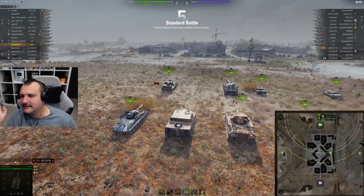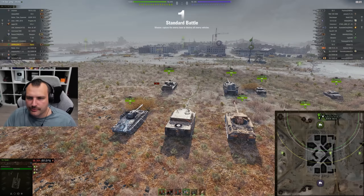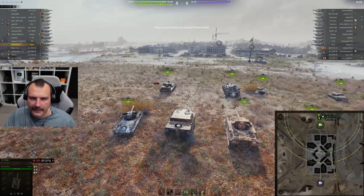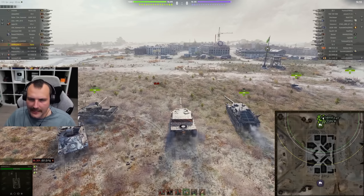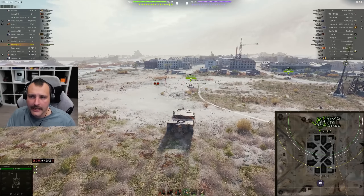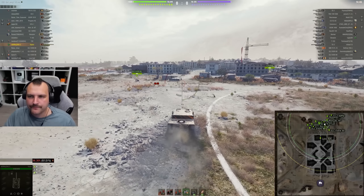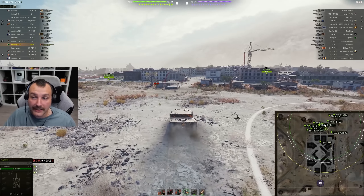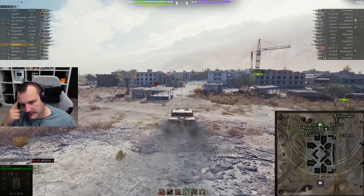Ghost Town standard battle. We are making Ghost Town look pretty bad — four light tanks is disgusting. Most tank destroyers can shred us like a hot knife through butter, which is not great. Overall we have mainly medium tanks, only a couple of heavies, so this is going to be quite difficult.